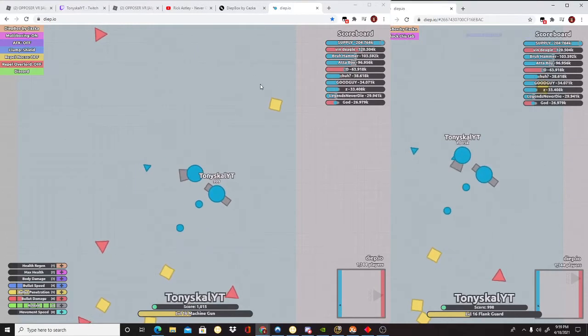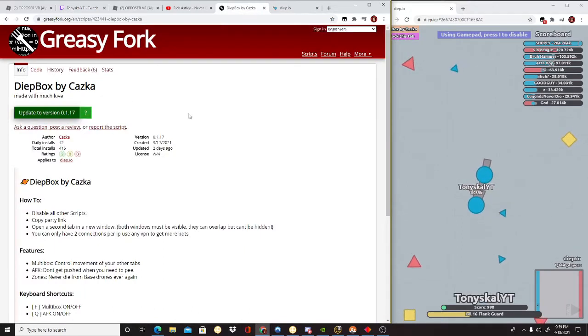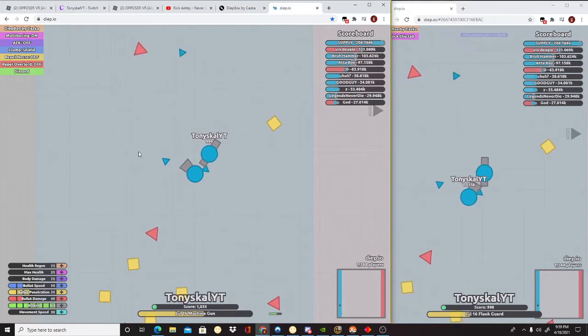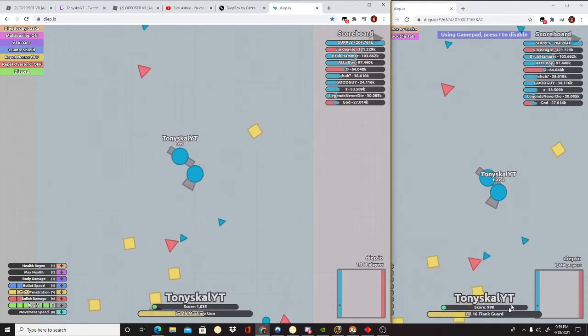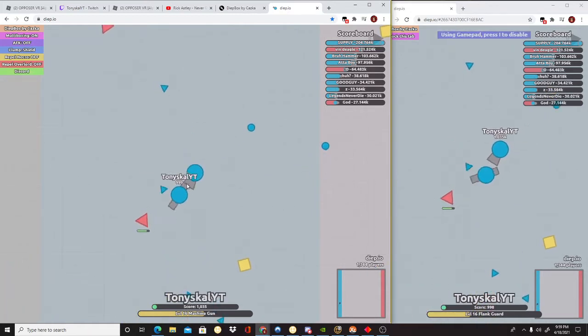Hey guys, Tony here, and today I'm going to be reviewing the yet box by casca, version 0.1.17. I set up a little demo for you guys — it weighs a 999 score right for me, and if it actually has 9998, how funny!